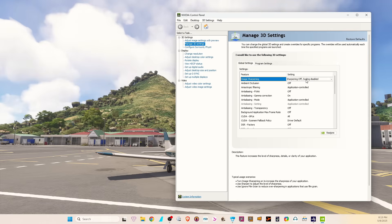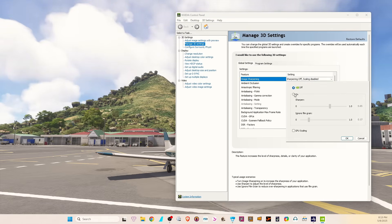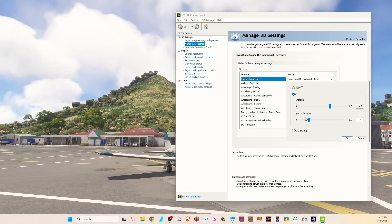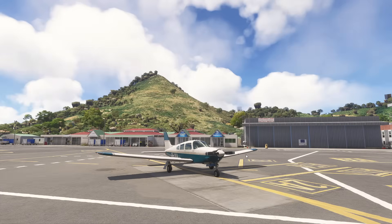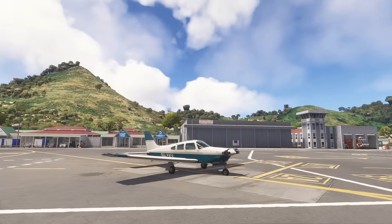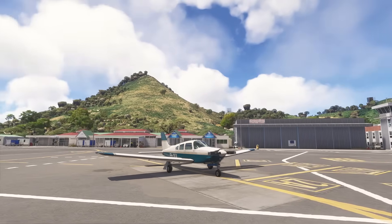Now reopen the Nvidia Control Panel. Instead of Image Scaling, it now says Image Sharpening — Sharpening: Off, Scaling: Disabled. Open that setting, turn it on, and set the sharpening value to between 0.65 and 0.70. I have mine at 0.65, which is sharp enough. Leave Film Grain at 0.17, then click OK and Apply. The settings are now applied and you'll have a sharper image in-game.